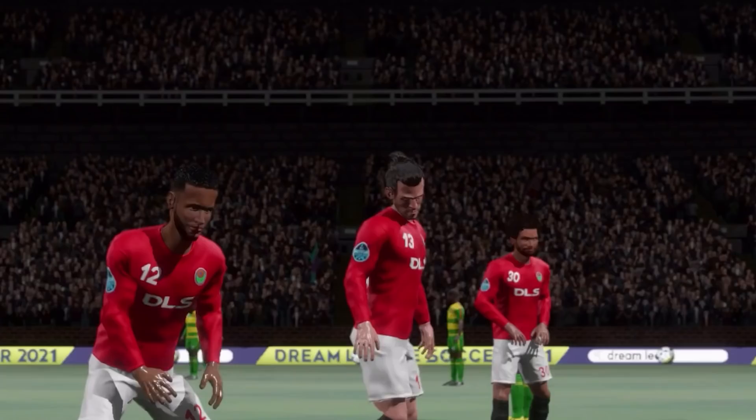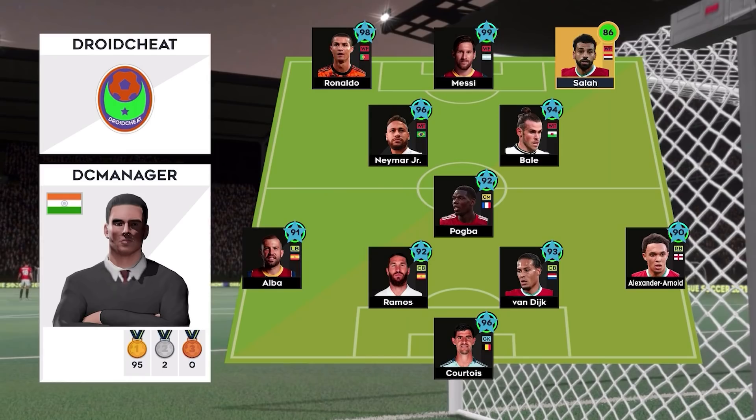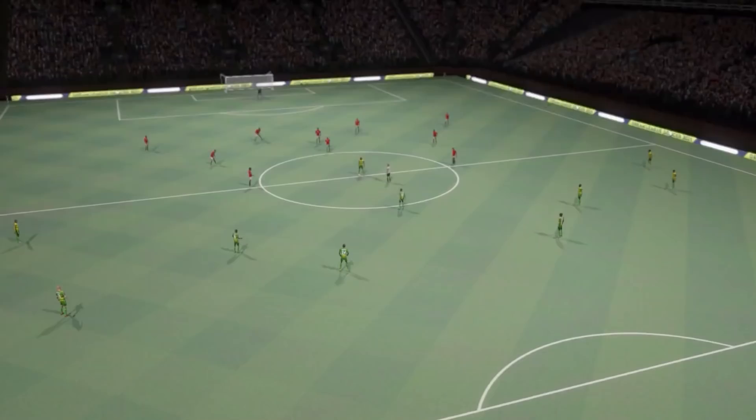So here we are, the final. Which of these teams will walk away with a trophy? Well, let's see how the teams line up today. They've elected to go for a 4-1-2-3 formation, a popular line-up that mixes a solid defence with an exciting attack.